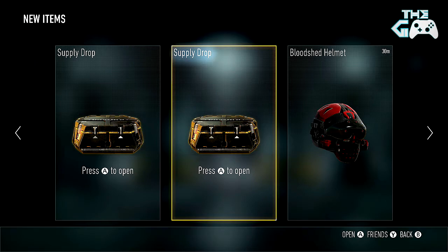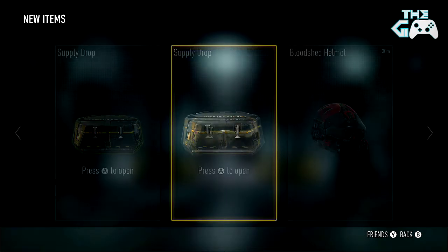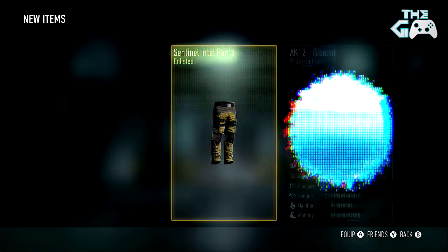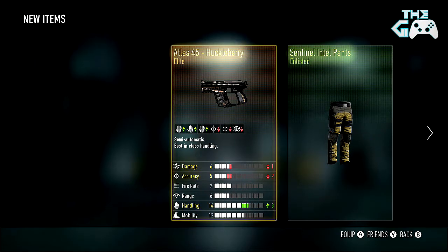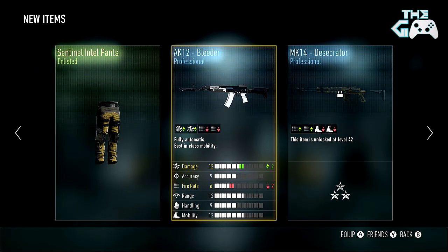The second supply drop of the episode — come on guys, we need that elite, we need a decent elite weapon to make this episode worthy. Oh yeah, it's a pistol — I haven't had that elite before, so hey, new one to add to the collection. Let's look at this positively — we got the Atlas 45 Huckleberry, which does one less damage, two less accuracy for three better handling. That is a shite trade-off, although let's look at this positively — it's a new one to the collection, I'll take it. It's better than having duplicates.